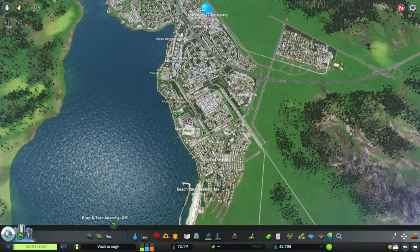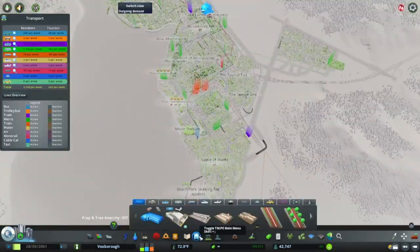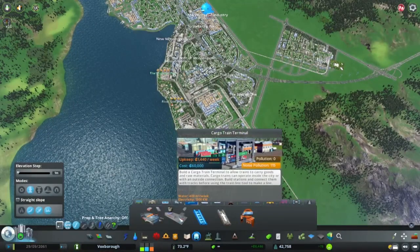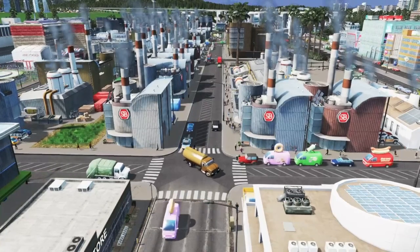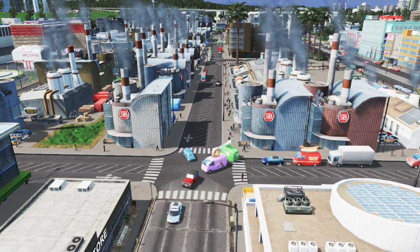Number five: cargo traffic. A good solution to reduce your freight or cargo traffic is the cargo train terminal and the cargo harbor. These buildings provide sort of a public transport solution for cargo transport through your city, and they can be very effective at getting rid of some of the freight traffic on your roads.